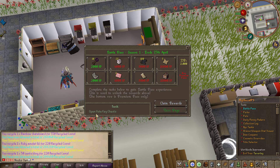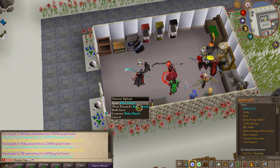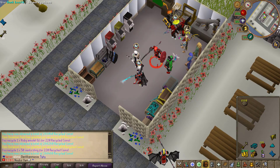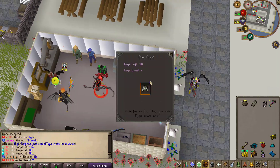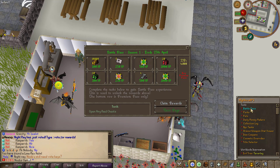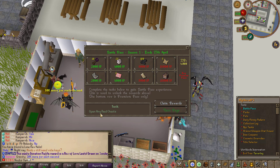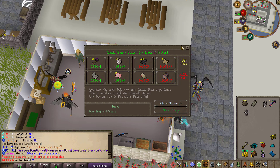The next task is to open up the vote key chest, which is right here. This gives me a total of 500 experience for each key I open. Let me check if I have some vote keys real quick. This is going to be the last vote key — 500 experience each key, meaning I get a total of 2000 experience. That should have completed that task, so the next task would be to open up any rage chest.